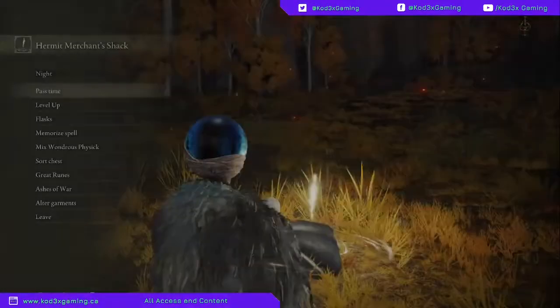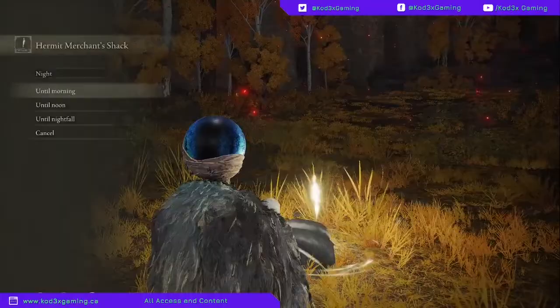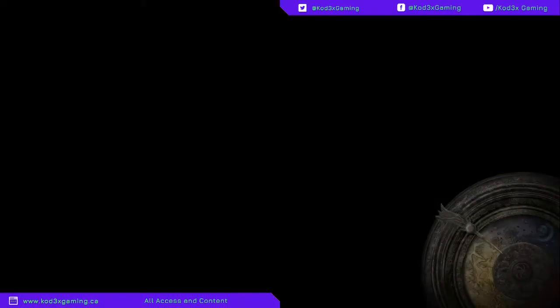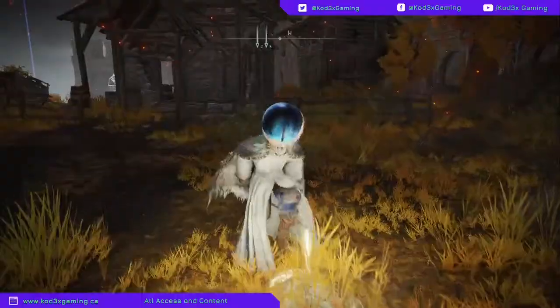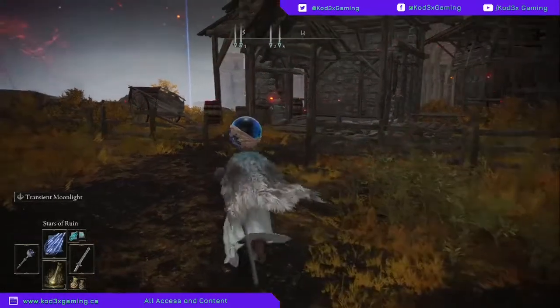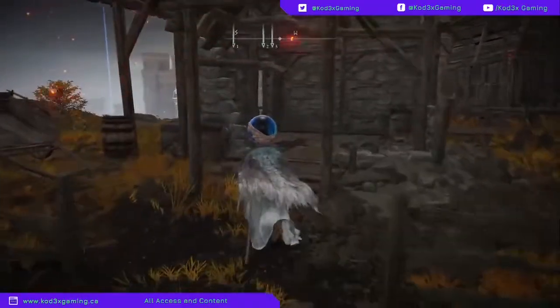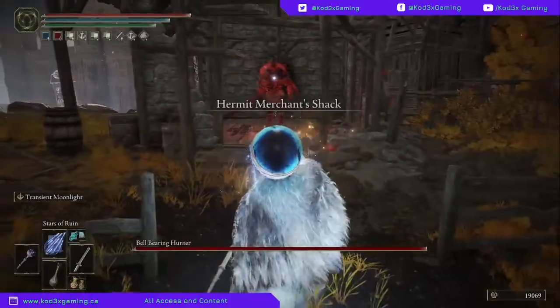What's up guys, it's Codex and we are back in Elden Ring. This time we're at the Hermit Merchant Shack. We're going to pass some time until night, because a lot of these random shacks and churches — if you come here at night — you're going to spawn a friend, and this friend hurts a lot.